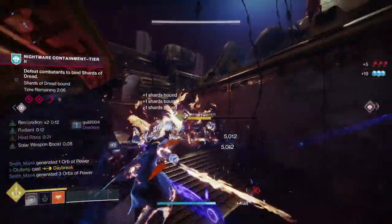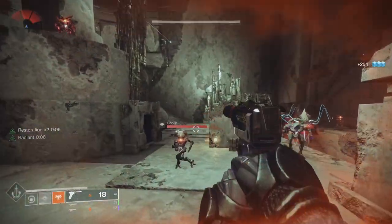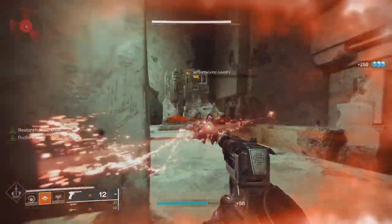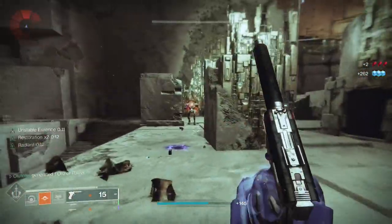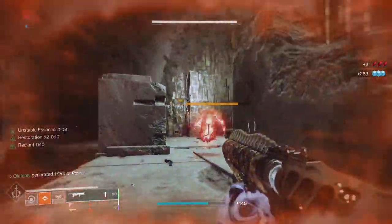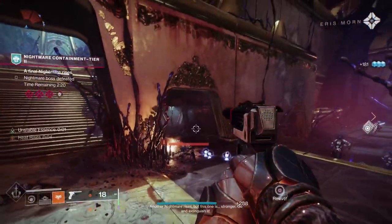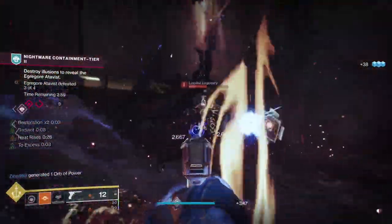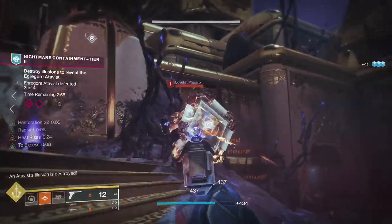So here's what we're going to do: throw a grenade, pause, then phoenix dive. With the Ember of Empyrean fragment, this extends the duration of restoration 2x as you land, and you can chain kills to keep it going. Once you get used to the timing — grenade, pause, dive — it's really not that difficult, and you can pretty much have classy restoration like it never left.